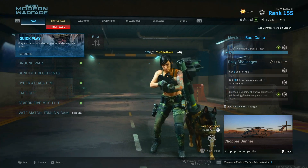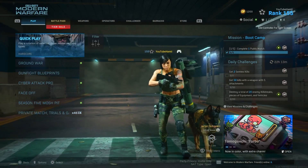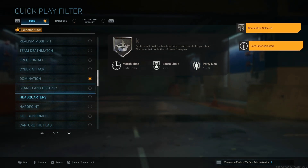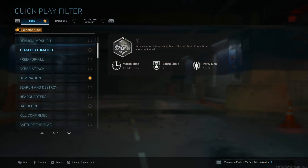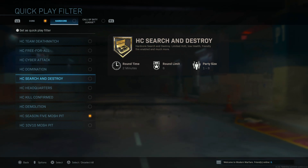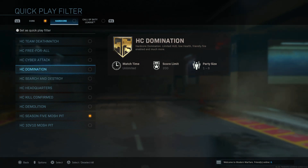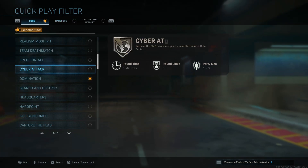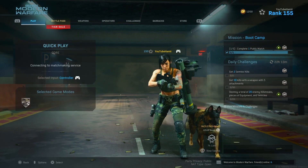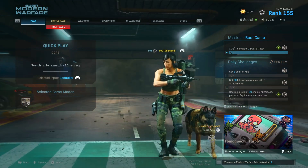If you want to know what we typically do when there's no Shipment playlist — I don't know why there's not, hopefully it comes back Tuesday — what you do is go to Quick Match, go to Core, put on Domination. You can also do Hardpoint. I do Core because there are fewer Hardcore Domination games, so you've got better odds of getting the map you want. Then you just sit here and wait — probably a straight-up eternity.